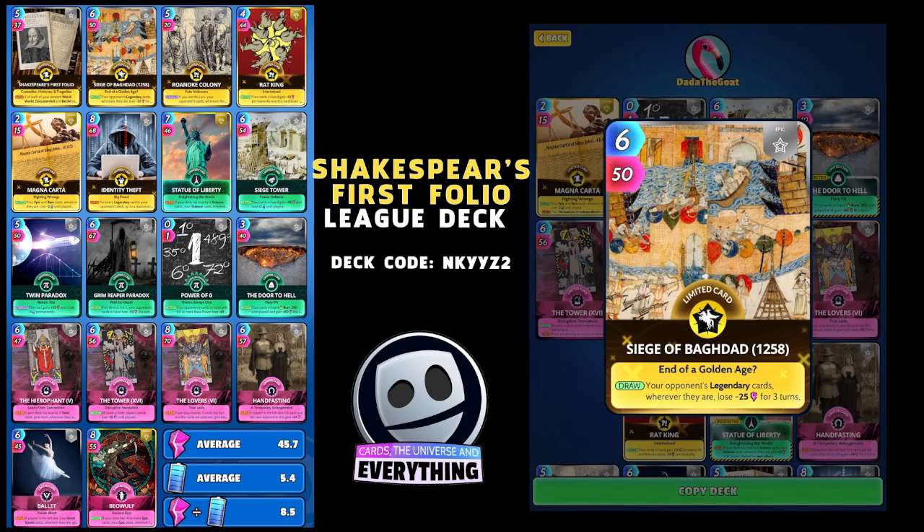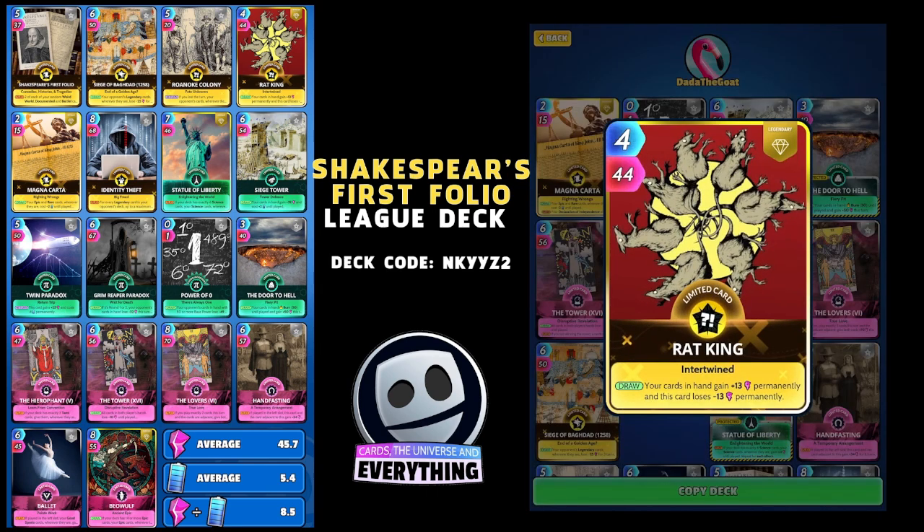Back to history: another limited epic, Siege of Baghdad — I love this one. On the draw, your opponent's legendary cards wherever they are lose minus 25 for three turns — absolutely devastating if you are playing a legendary-heavy deck. We've also got Weird Racking: on the draw your cards in hand gain plus 13 permanently and this card loses minus 13 permanently.